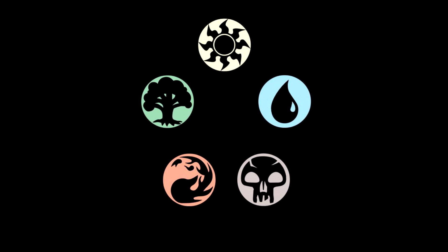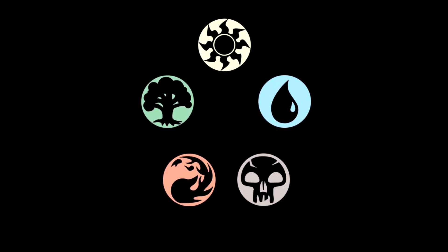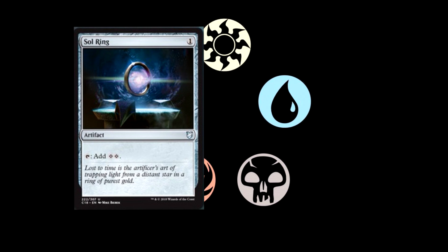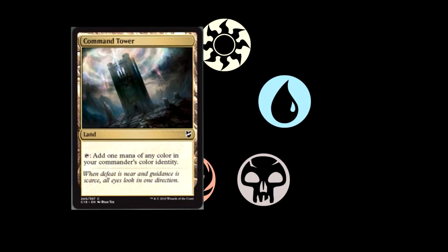We also have a reprint of Commander's Sphere — a three-drop artifact. You can tap it to add one mana of any color in your commander's color identity, and you can also sacrifice it to draw a card. We have a reprint of Swiftfoot Boots for two colorless — an artifact equipment where the equipped creature has Hexproof and Haste, and you can equip for one colorless. And of course, the old standby Sol Ring — one colorless for an artifact that taps and adds two colorless to your mana pool. We're also going to see a reprint of Command Tower — a land that taps to add one mana of any color in your commander's color identity.